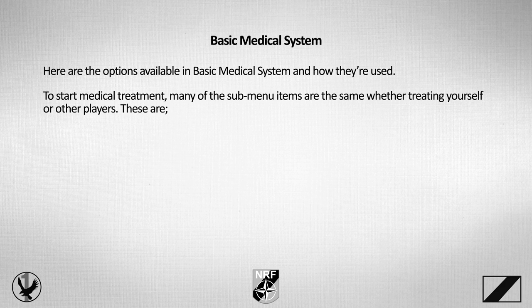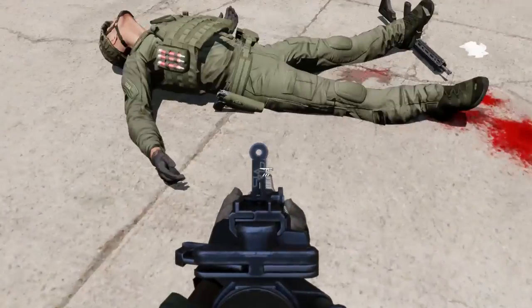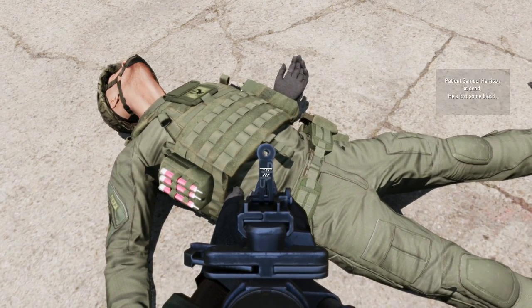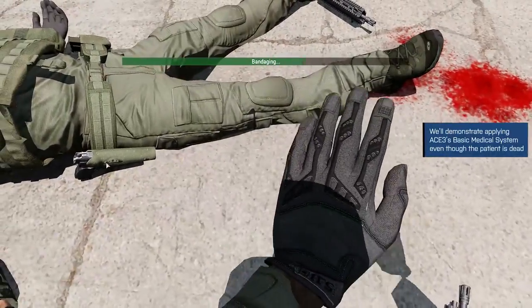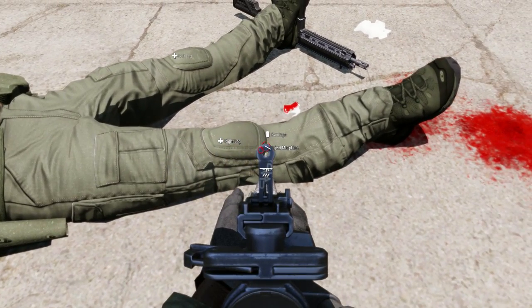To start medical treatment, many sub-menu items are the same whether treating yourself or others. These include: Torso — wounded units are diagnosed through this menu item, with no option for self-diagnosis; Head; Right Arm; Left Arm; Right Leg; and Left Leg. Players should note that injections can only be administered on limbs — the left and right arm, and left and right leg. The Diagnose option is accessed through the Torso menu and brings up a box detailing any injuries, their severity, and what treatment has been applied. A triage card is also included, allowing medics to assign a status to the wounded unit.